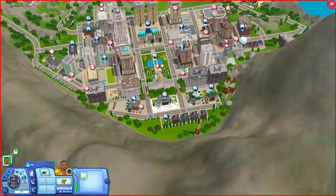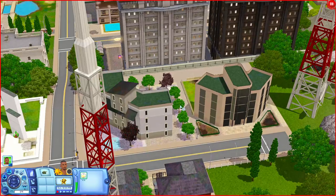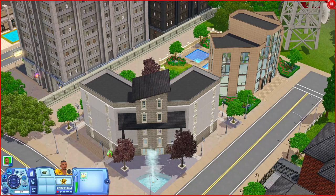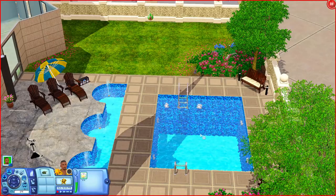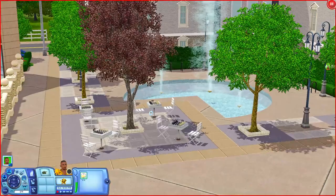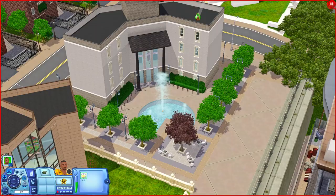There are a couple more Reserved lots — one is empty, but another has a little swimming pool area with lounging spots and a telescope, and another has a really nice courtyard with chess tables. You can always add stuff to these buildings if you'd like.